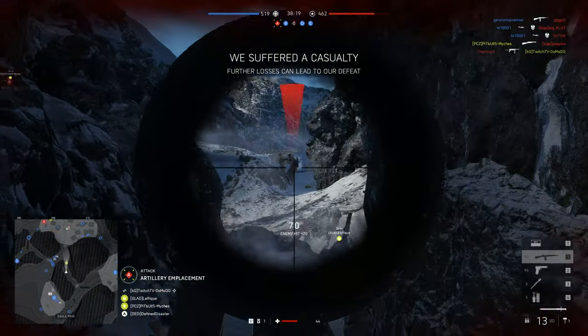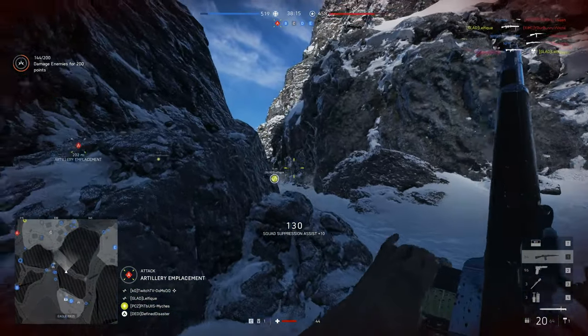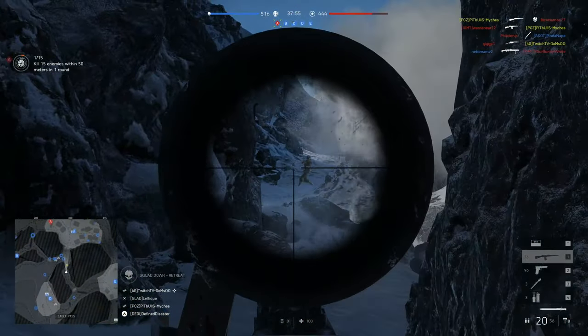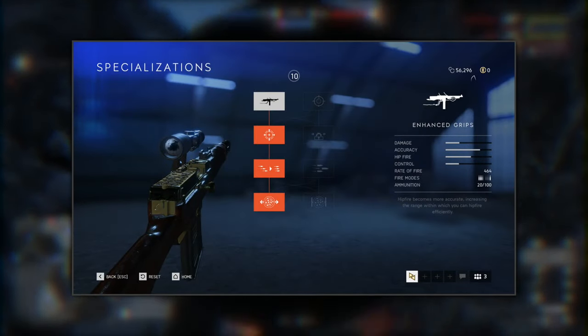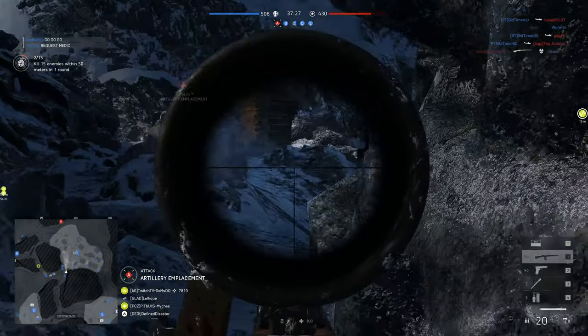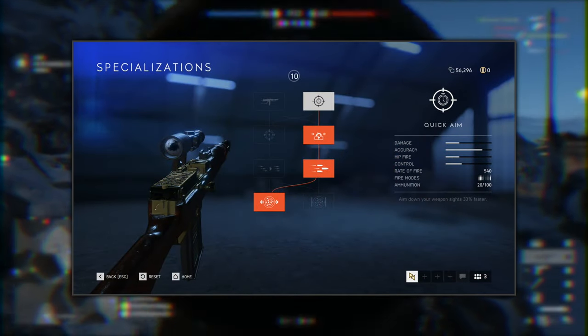Vertical recoil on the other hand is decently controllable at 0.64, and the horizontal recoil is extremely low with 0.1 to the left and right. In terms of your specialization choices, the Breda has two different compelling options: a more close quarter medium range focused path looking to really engage targets under 50 meters, with choices such as enhanced grip, light stock, light bulk and custom stock. Or alternatively, you can go for a more medium-long range build with quick aim, ported barrel, trigger job and custom stock.